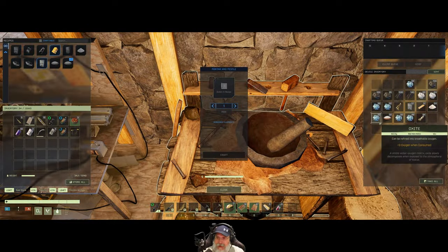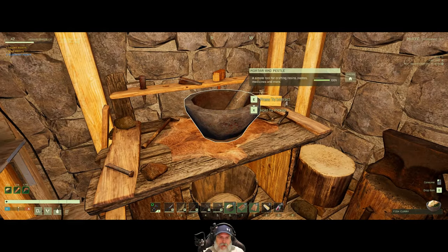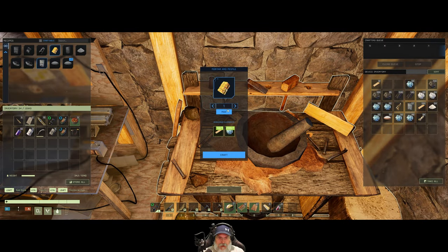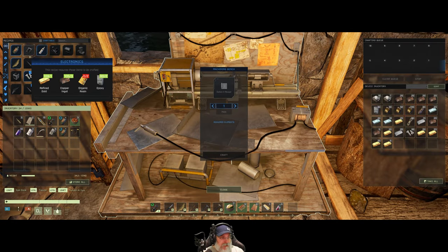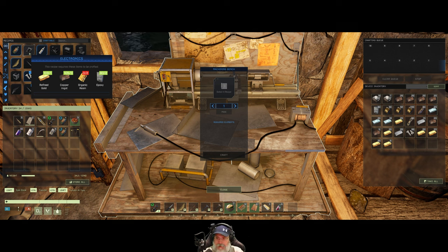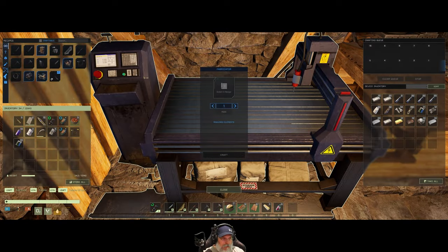Okay guys, we are back and we have some wood now. Let's grab a stack of that, make organic resin — just going to max out what we can currently make. That should be enough for us to crank out 19 more electronics to make the electric furnace. When I have those 19 electronics made I'll bring you back. So we now have 30 electronics — let's put those in here and we can now make the electric furnace.